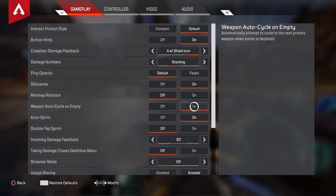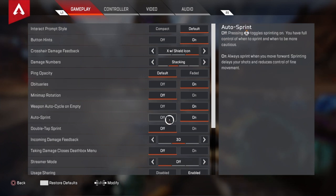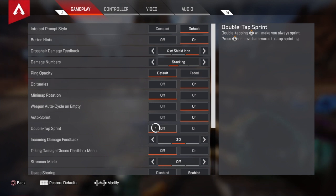You're going to want Weapon Auto Cycle on. Auto Sprint will also be on — by default it's turned off, but when you turn it on, instead of clicking your left analog stick to sprint, you just press it forward. This is a really good mechanic because it saves your controller from button mashing that would wear it down. Double Tap Sprint you're going to want to turn off if it's on — I don't think it's a default mechanic, but you want that off.